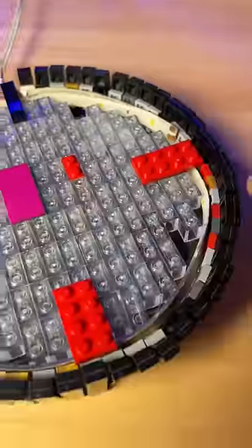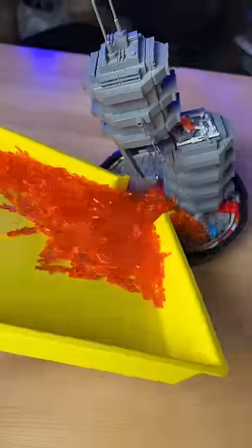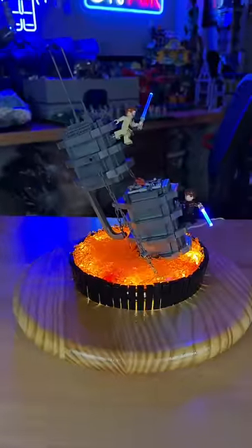I do this foundation, add some lights and a border, and I build these gray sections, add them to the top. It's time to add fire and we have this duel on Mustafar tensegrity.